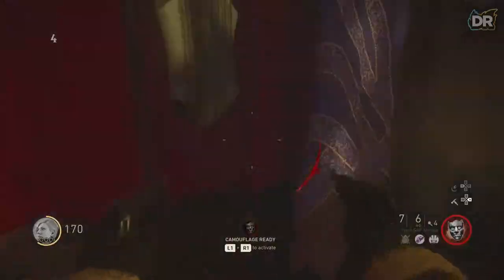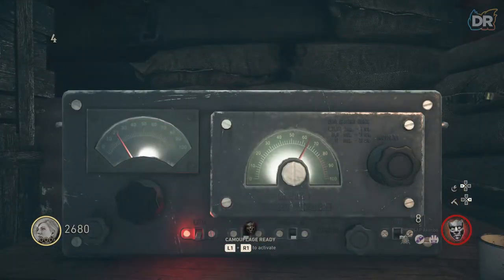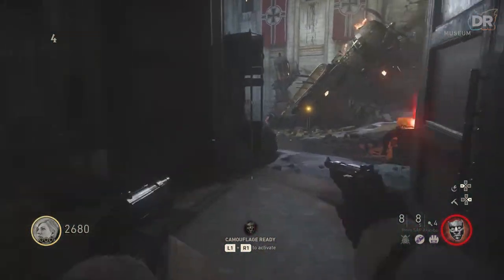After getting the code, all you need to do is head back to the radio and input them, and Morse code will play. A friendly tip: if you're doing this solo, make your way through the museum and back here to avoid the zombies and listen to the code.